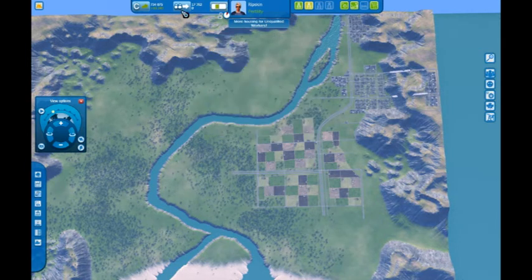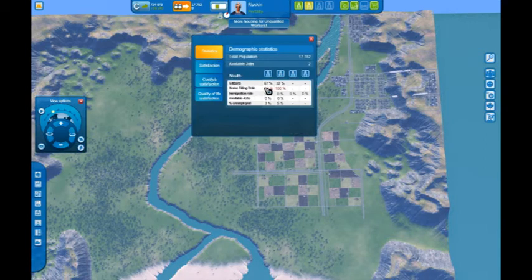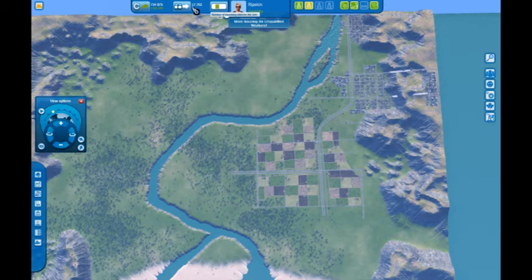Transportation and population statistics — I don't usually use that one too much because if the number is going up, they're coming in, and if it's down, they're not. So I've got 17,000 citizens right now, which is not too bad.